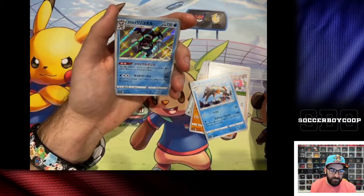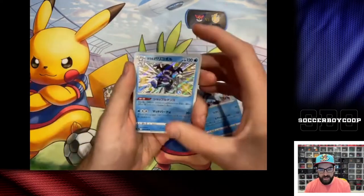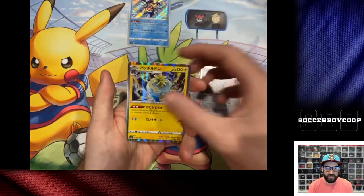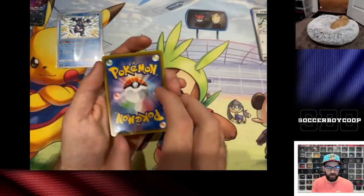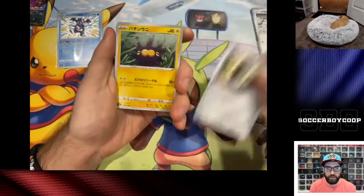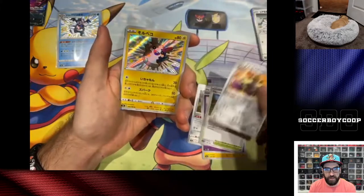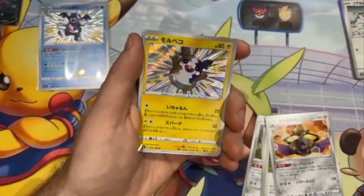Shiny Mr. Mime! Let's go! First pack shiny just like that. We get a hollow Doggo and a Crobat V — not a god pack, but we got a shiny in the first pack, and back-to-back shinies!